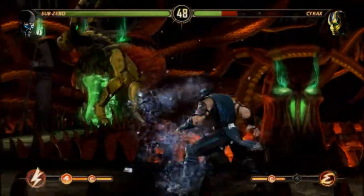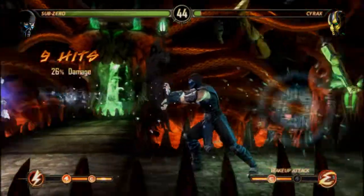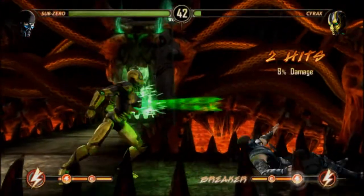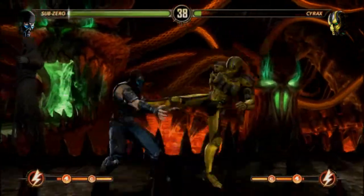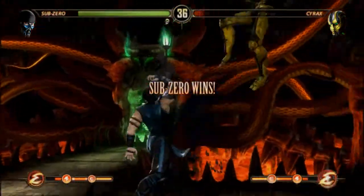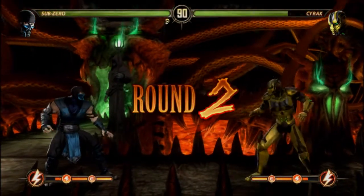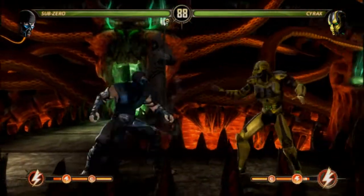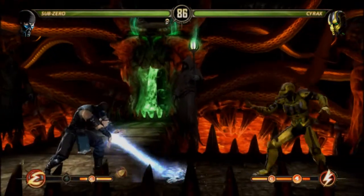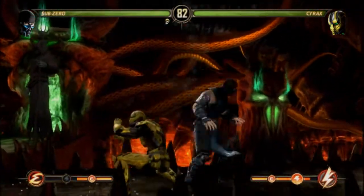That was the Enhanced Freeze. And what else does he have? He has the Ground Freeze, which basically — he kicked me out of it. That's a very slow startup. Same with the Ice Ball — those aren't moves you really want to use when you're right in front of your opponent, because they can just punish you while you're doing them. That was the Enhanced Raise — it actually freezes the whole ground there. Unfortunately, Cyrax got me with one of his bombs.